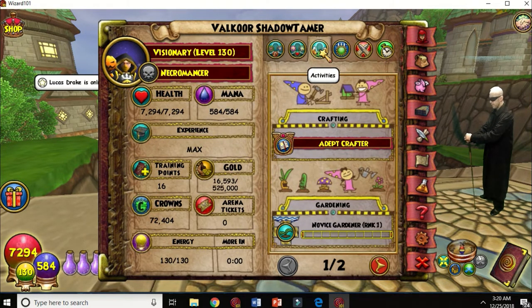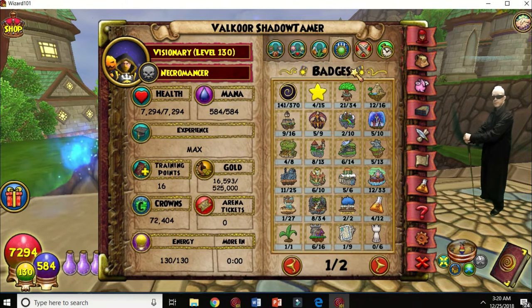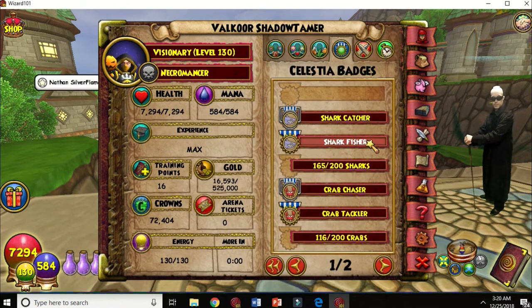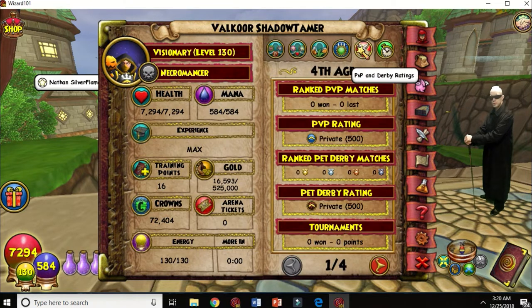Then you've got armor piercing in case your enemy has armor defense. You can see your higher rank, gardening, other things, how many badges you got, what you need to the next badge — your badge collector.